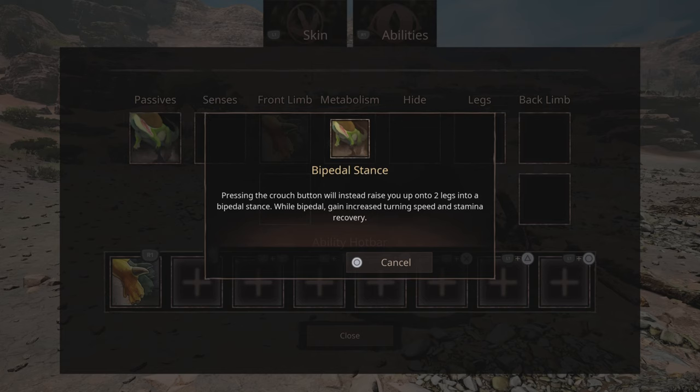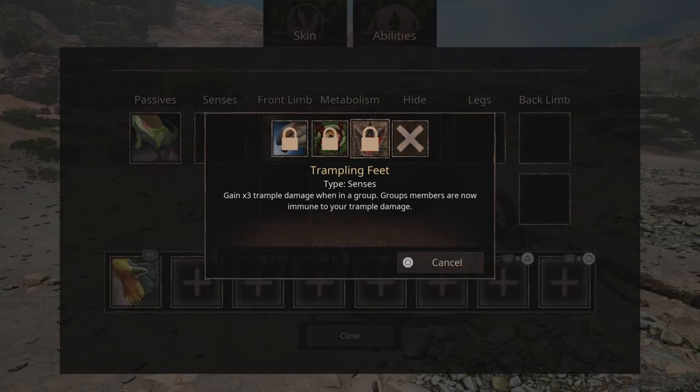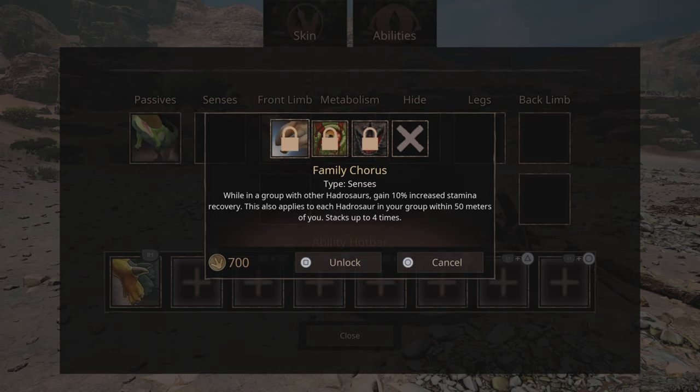Moving on to the abilities. In passives he has bipedal stance: pressing the crouch button raises you up on two legs — in bipedal stance you gain increased turning speed and stamina recovery. In senses: trampling feet, gain 3x trample damage. When in a group, group members are now immune to your trample damage. While bipedal, deal 20% increased damage for two seconds after being hit. Family chorus: while in a group with other hadrosaurs, gain 10% increased stamina recovery — applies to each hadrosaur in your group within 50 meters, stacks up to four times.